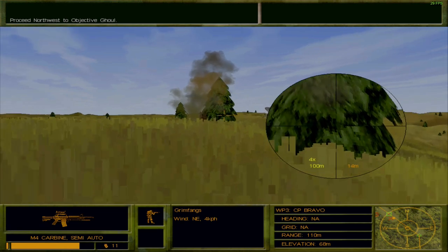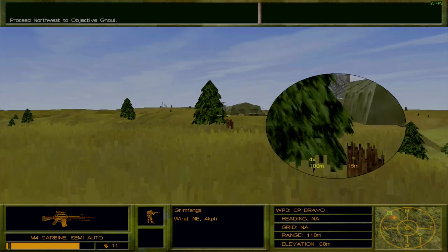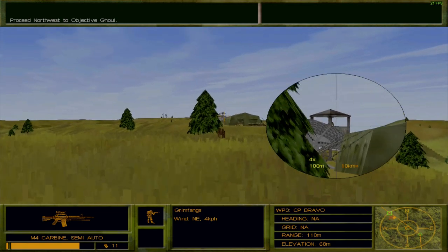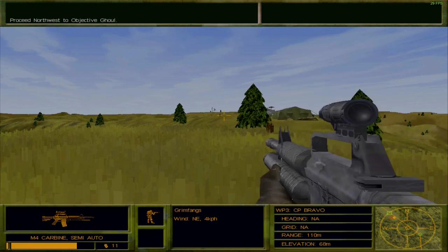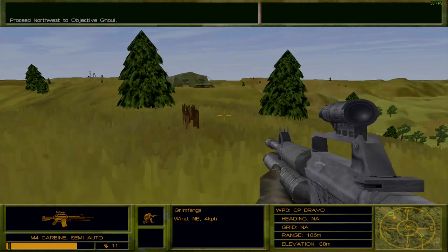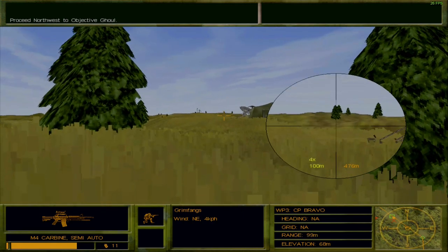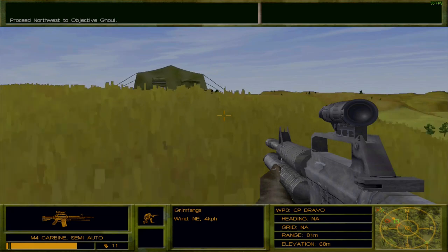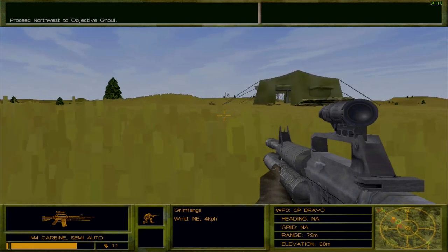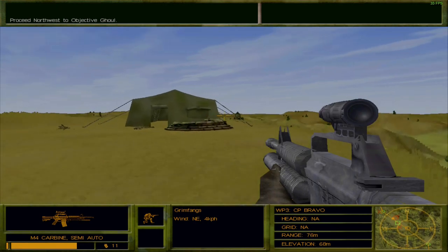All teams, this is Black Widow — I've spotted a Hind inbound on the target. I say again, a Hind is inbound on the target. Yeah, a Hind as in the helicopter. And yeah, it is as bad as it sounds. There's a helicopter coming to the target essentially. There he was — I don't know where he is now, but there he was. There you are.